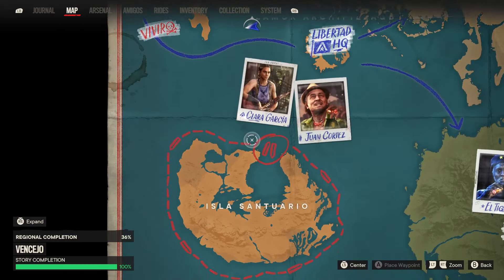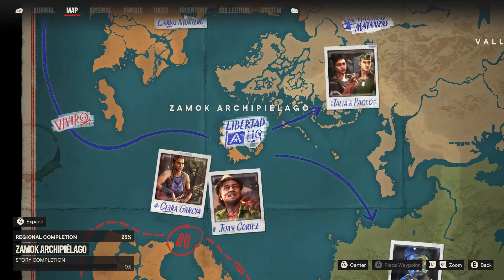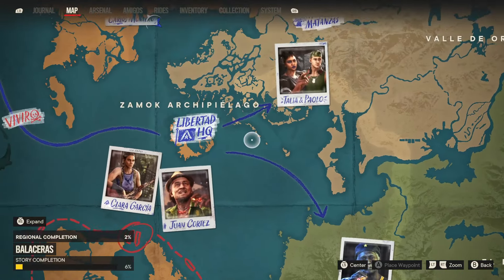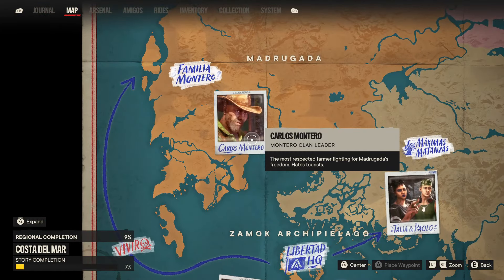When you start the game, if we go to the beginning, you come up to Libertad HQ and then you are given three different camps that you can go to to basically set up and progress with the main story.